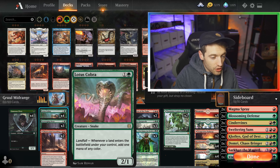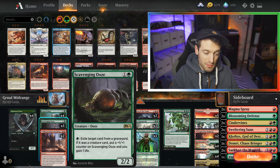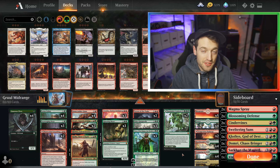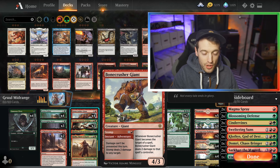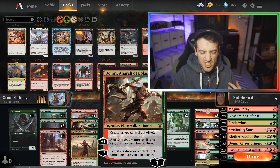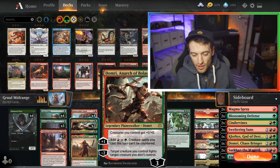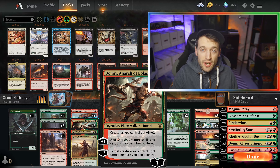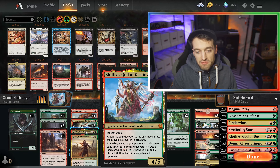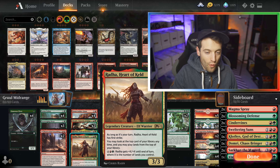We've got a little ramp package with Llanowar Elves and Lotus Cobra. We've got Scavenging Ooze to get rid of some graveyard and gain some life. We're playing two Shatterskull Smashings and two Turntimber Symbiosis because why not — they're spells, they're lands, they're everything we need them to be. We've got four Bonecrusher Giant as a removal spell and a sweet creature. I've got two Domri, Anarch of Bolas as a way to pump up our team, ramp a little more, can't get countered, and we can fight stuff.